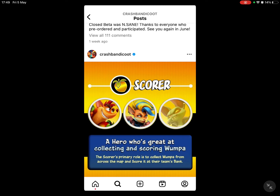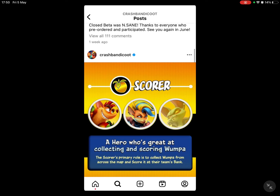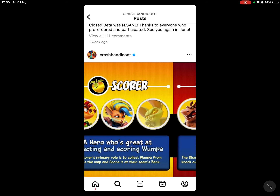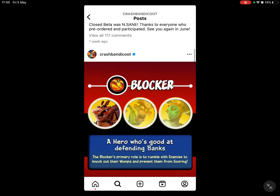Cat Bat is the only character which wasn't in the beta — you can see it over there — and Cat Bat will be in the final release of Crash Team Rumble. Even more characters will be revealed, and hopefully new things in the game as well.